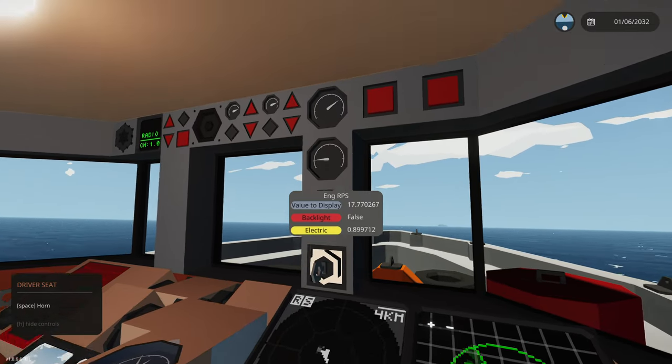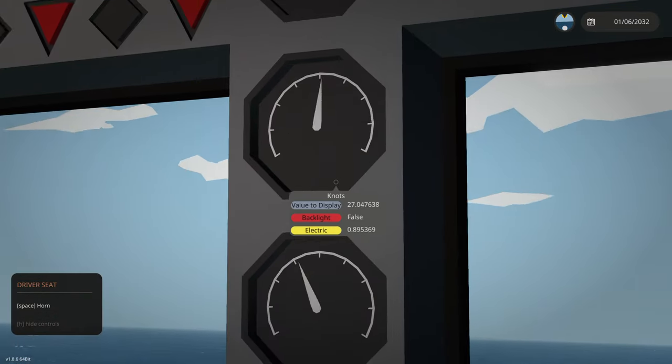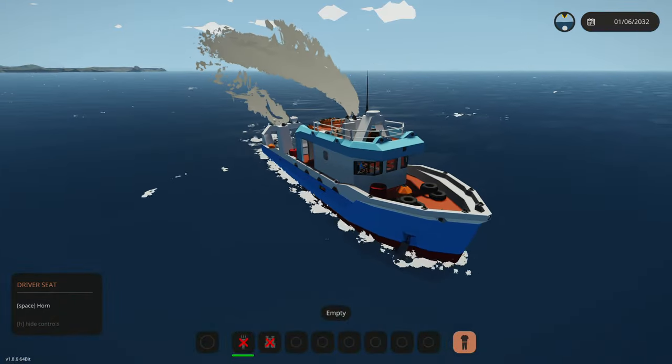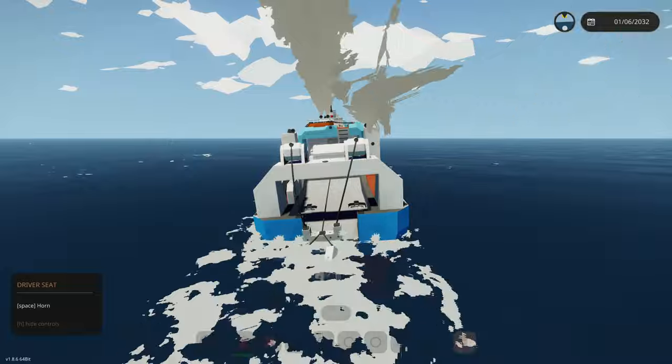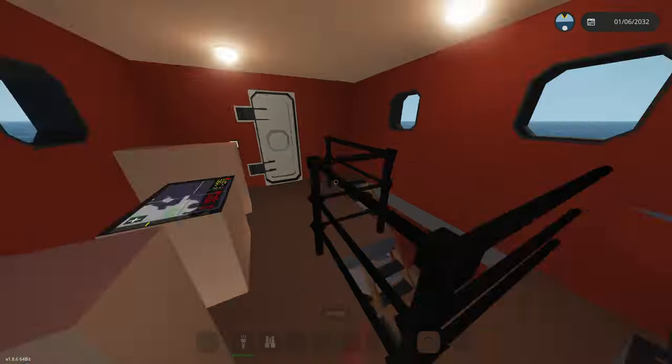Let's go ahead and crank it up to top speed and see how many knots we can actually get out of this thing. Here we go, starting to rev up. You get around 27 knots on full speed, which is really fast for a fishing trawler with a net — honestly that's crazy.